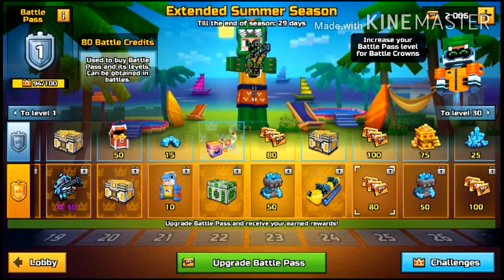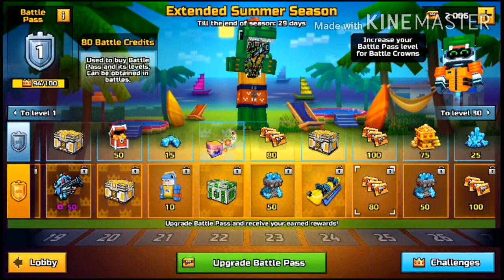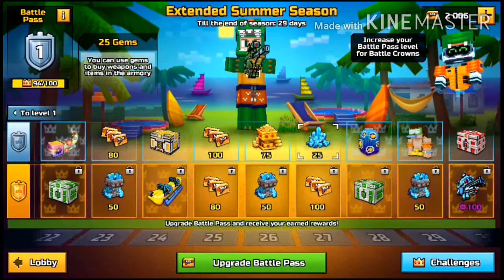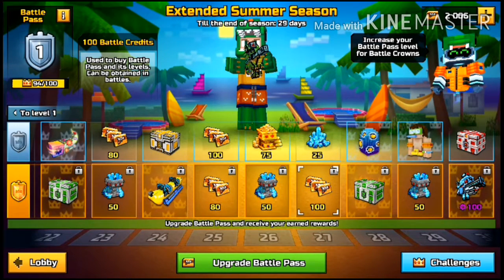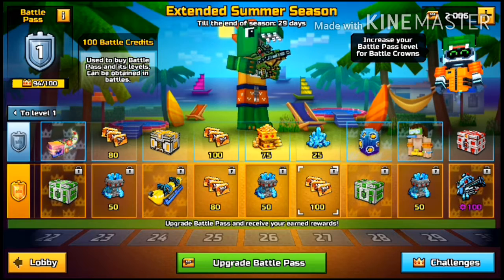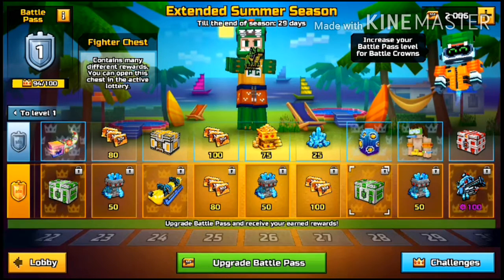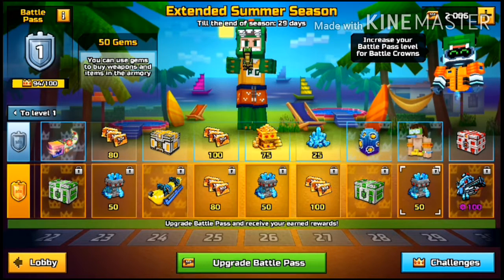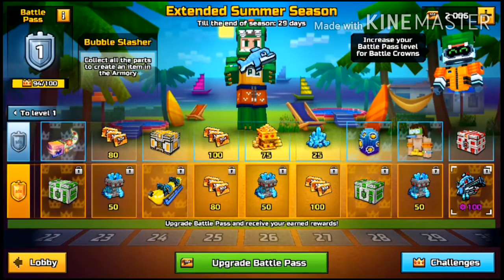You also get 180 Battle Credits at level 25. 75 coins and 50 gems at level 26. 25 gems and 100 Battle Credits at level 27 — they're both at the same level. Mythic Egg. Fighter Chest at level 28. Get the Boy with the Duck and 50 gems at level 29, along with a Winner Chest.